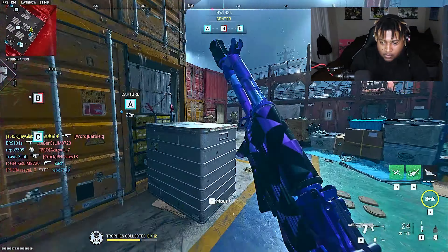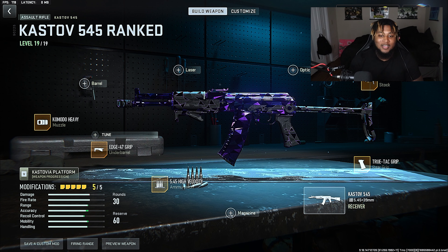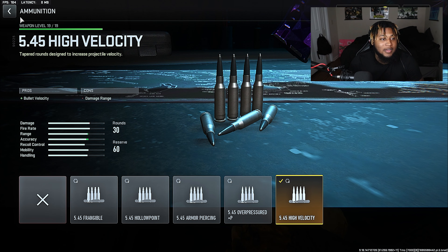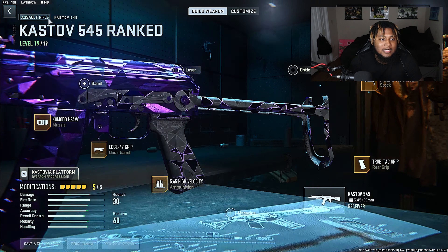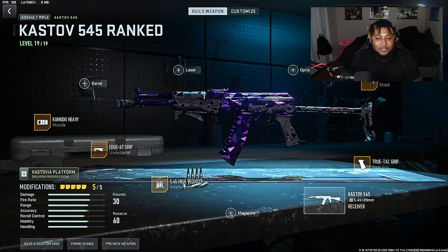I'm using this in pub lobbies. This gun is really fast, especially with movement. You don't even have to worry about this gun being trash because no matter what you do to it, it's still gonna be broken as hell. You don't even need attachments for this gun. So for the barrel I'm running the Tango 47 barrel, for the muzzle I'm running the Sparrow V3.5 Flash Hider, for the underbarrel I'm running the Edge 47 Grip, for the magazine I'm running the 30 round mag, and for the rear grip I'm running the Schlager Soldier Grip.